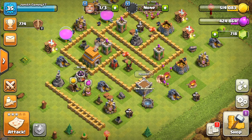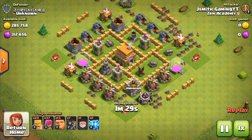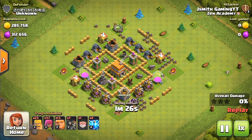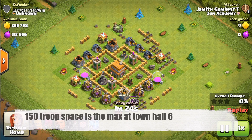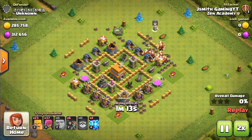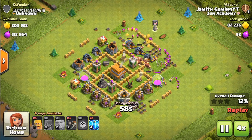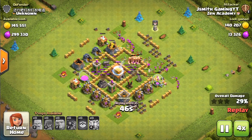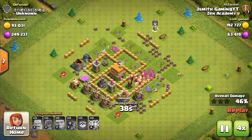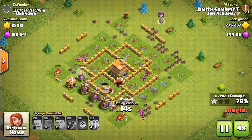The next thing is the army camps. I really recommend after the Spell Factory you get the army camps upgraded. At 150 troop space, that frees up a whole lot more room for extra troops in your composition. You can put in some extra giants, fit in an extra healer — a whole bunch of things with the extra troop space. It makes a huge difference especially in war and farming, even when hitting maxed Town Hall 6s.